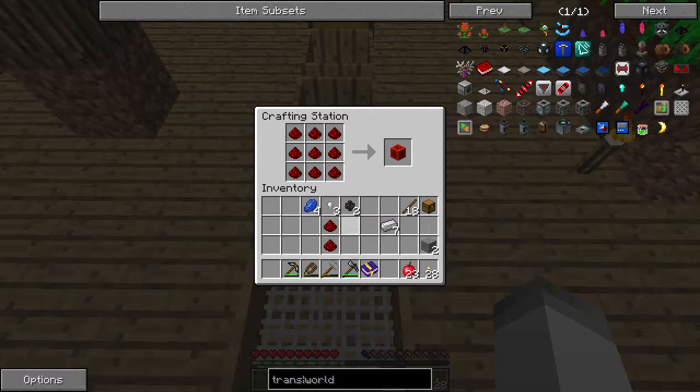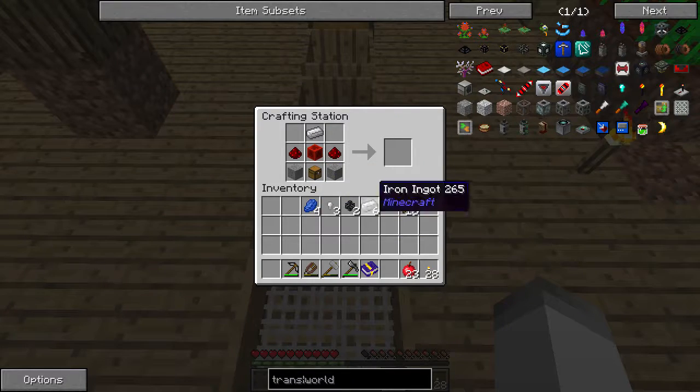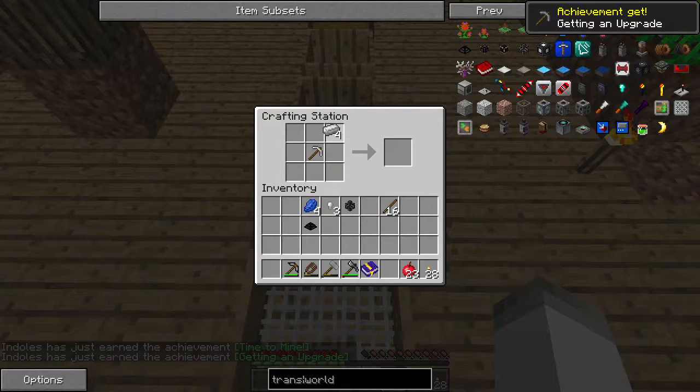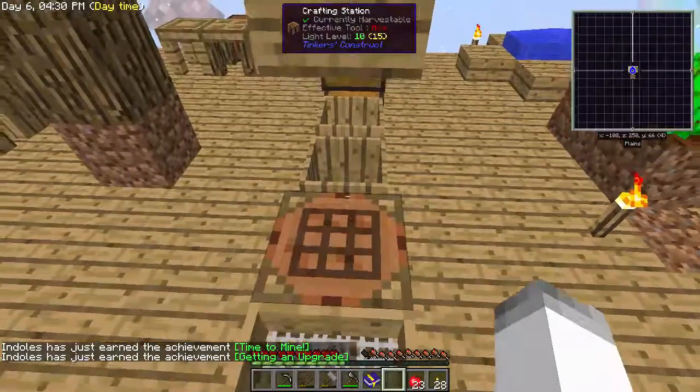We need a block of redstone, two redstone, a chest, the stone, and then the transfer pipe — so that'll give us the transfer node items. And then in order for that to work we need this world interaction upgrade. So all that is is an iron pick. Yeah, so the world interaction upgrade.